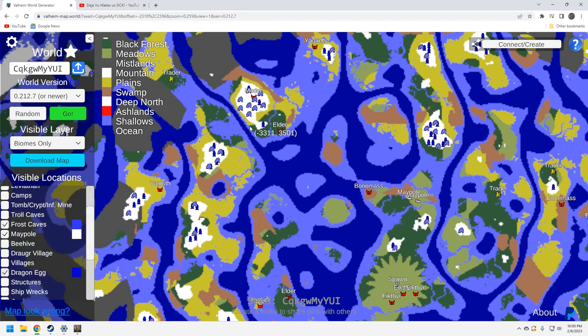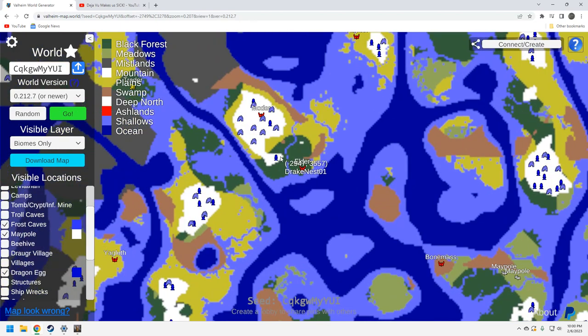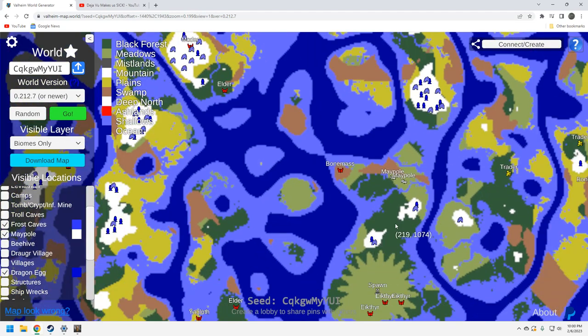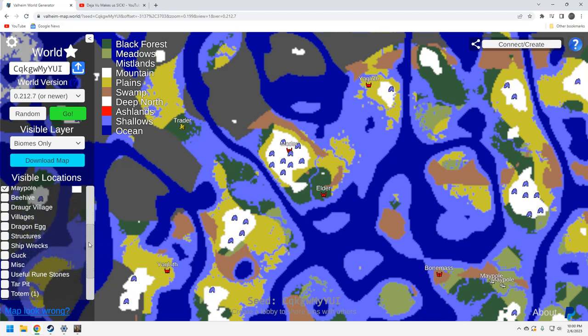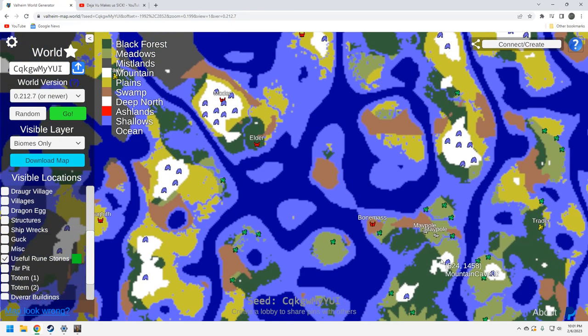Dragon eggs — this isn't so great. You've got three up here which you need for Moder, but it would be great if there were more since you've got to haul them up. There are a couple more up north and a couple on your starter island, so it's not horrible. Normally you want to see three or four right around Moder and you don't have that, but there's enough. Let's take a look at the piggies — with this being a challenge seed you don't have a lot near these maypoles.